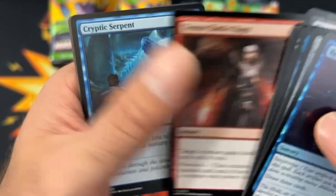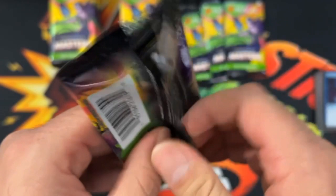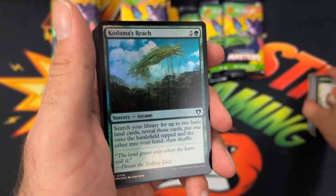We got a Return to Dust in the full art — nice — with a Plains foil. I thought the Lord of the Rings set was a little bit too much money, and I kind of feel the same way here. Good cards — obviously it's a master set — but I feel like it's slightly overpriced, though we do enjoy opening it.